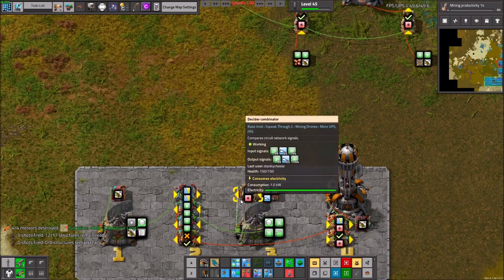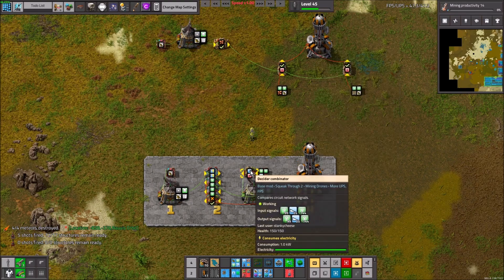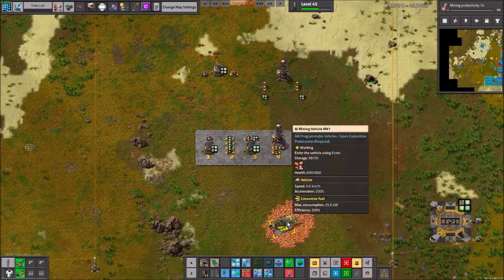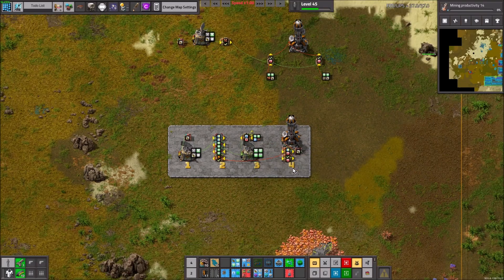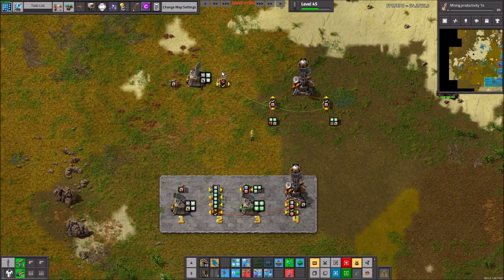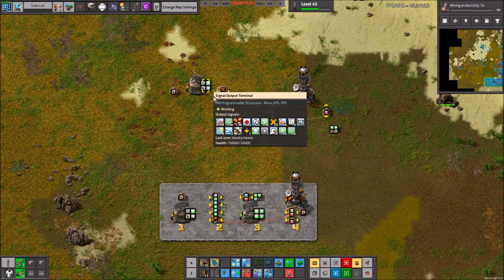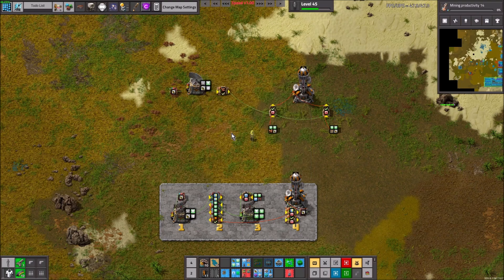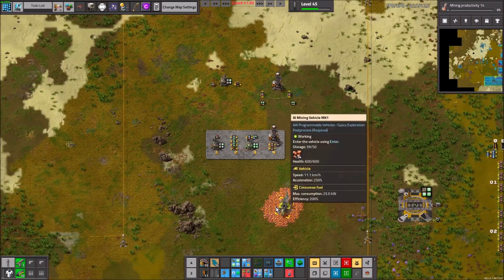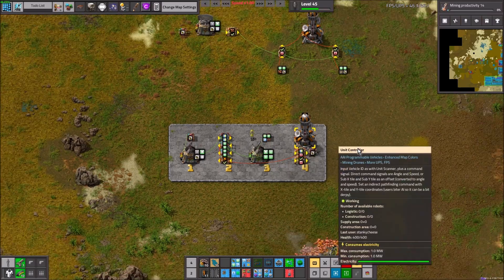A quick aside about block three: you may notice 'A equals zero.' This is for if you want to connect other stuff into this circuit. As long as A is zero, this will continue sending the miner around in a wiggly pattern. The second that A is greater than zero, it will turn this off. So if you need to send him back to the depot, you can do that. Similar to the circuit from the first video that checks if there's a certain amount of copper — you could connect something like that so when he has a certain amount of copper, A becomes one, he stops wiggling and goes back. This is completely optional — you can remove it and just connect the wire directly.